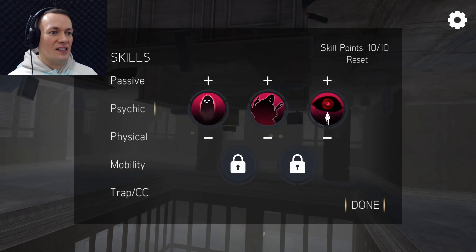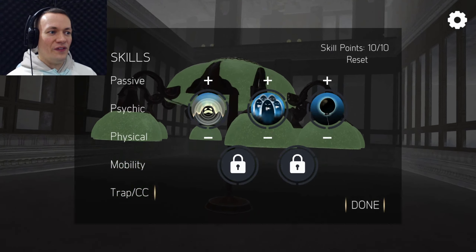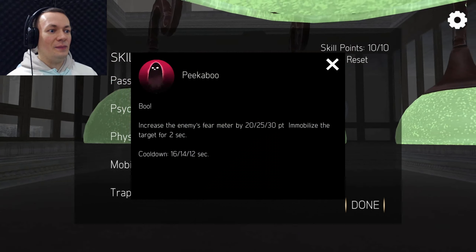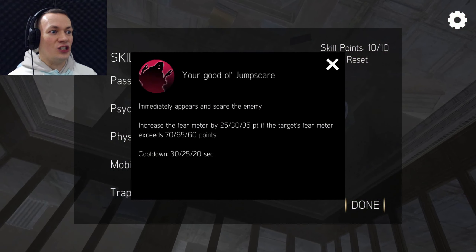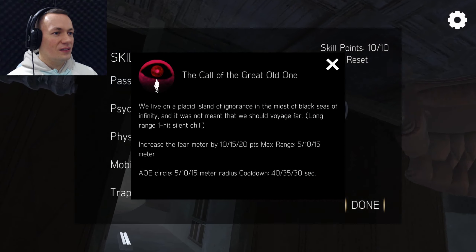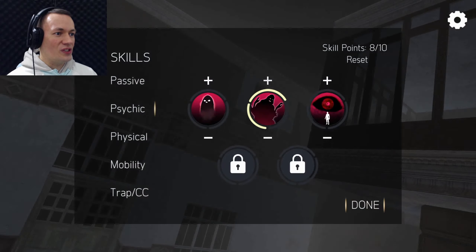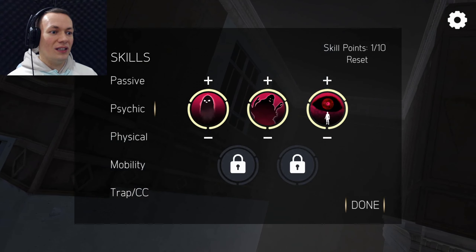Here's where it gets complicated — I have skills and I've only got 10 points for this first part: passive, psychic, physical, mobility, and traps — each has unique abilities. The Peekaboo increases the enemy's fear meter and immobilizes them for two seconds. The classic jump scare immediately appears and scares the enemy. The Call of the Great Old One is a long-range, one-hit silent chill that increases the fear meter by 10 to 15 to 20. I'll boost these to max.